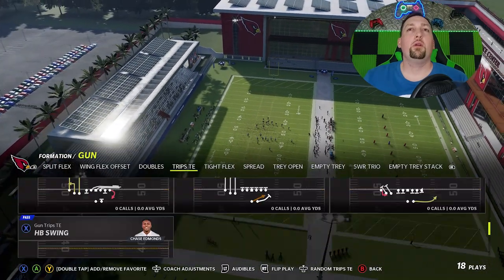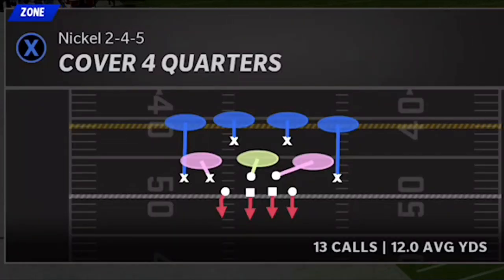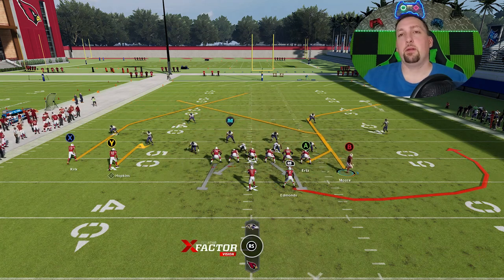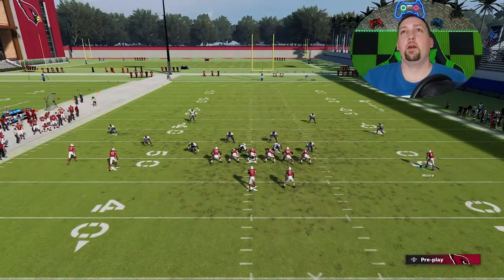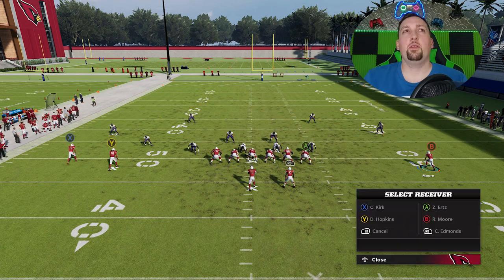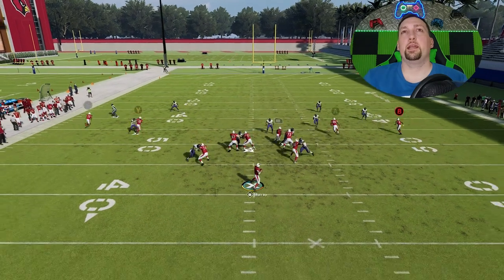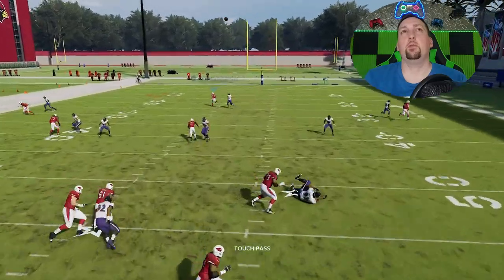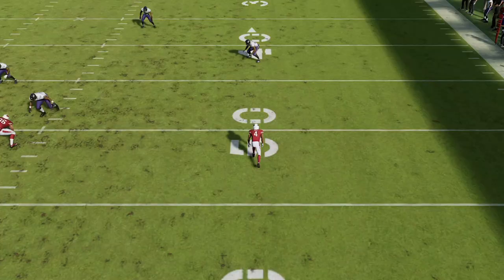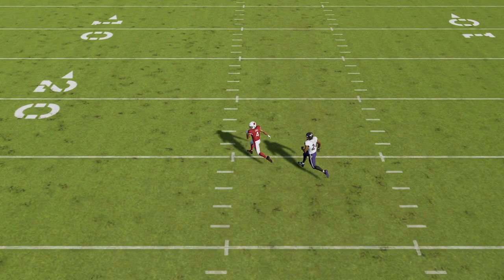Next up is cover 4. We'll start with cover 4 match (quarters) and then work back to cover 4 regular. For cover 4 quarters, motion the B route across — this is one of the better man-beating routes on the play. Put the RB route on a curl, Y route on a curl, and X route on a comeback. You're going to see the X route get wide open after a certain point. Pressure made me throw a little early, but you can see he's absolutely cooking this cornerback — and the confusion this route concept creates means the cornerback doesn't even know it's his responsibility until he's already getting cooked.